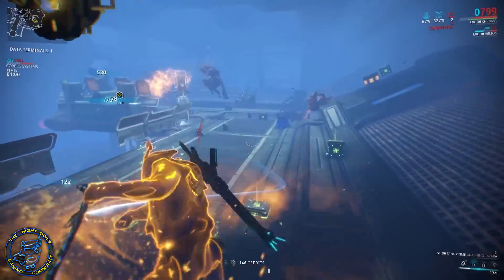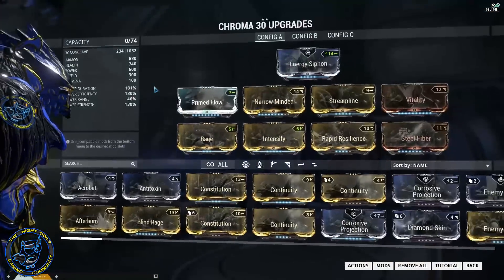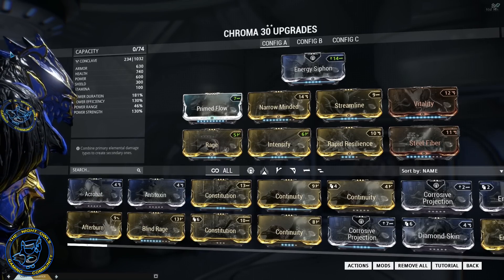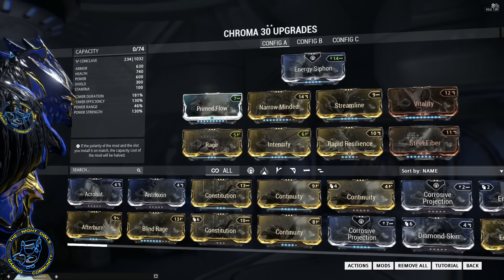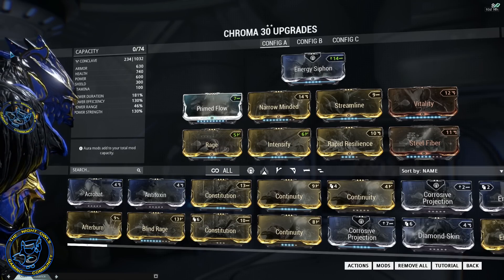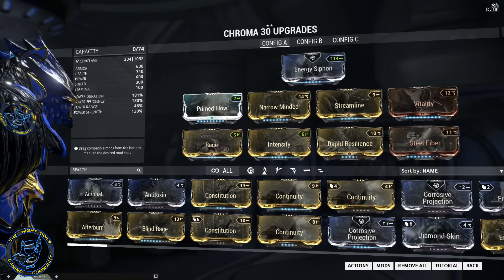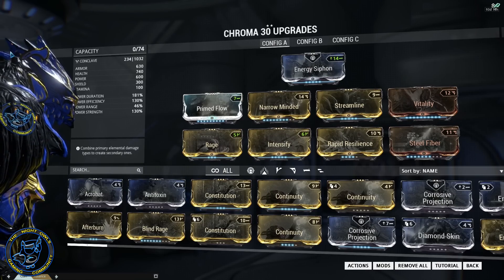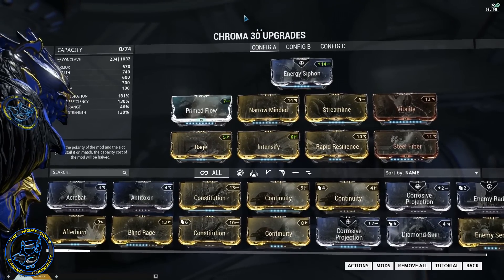Let's get into the actual build. I'm two-forma right now and I'll probably go three-forma eventually to max out Steel Fiber. On the left side of my screen: armor is at 630, health at 740, energy at 600, shields at 300, stamina at 100. Duration is at 181%, power efficiency at 130%, range is down to only 46% — not my focus — and power strength at 130%.